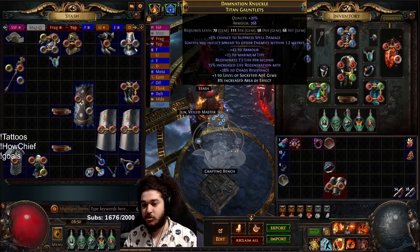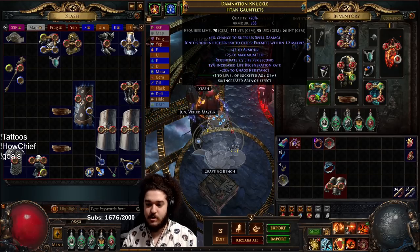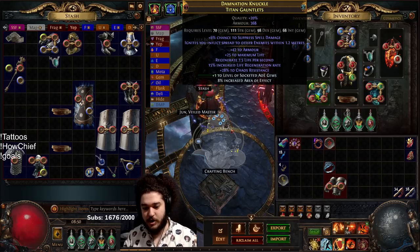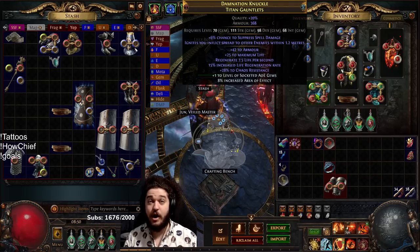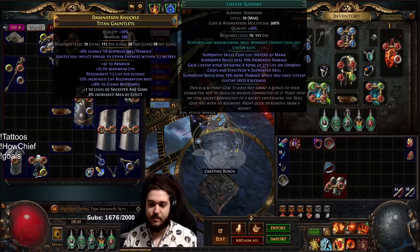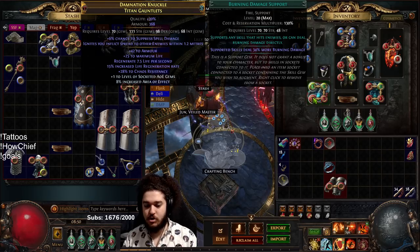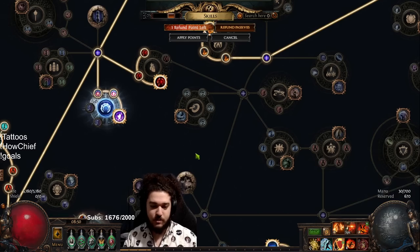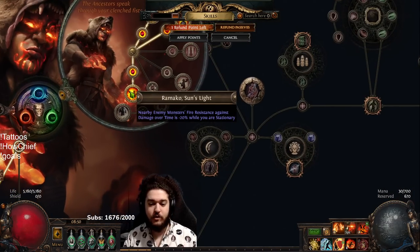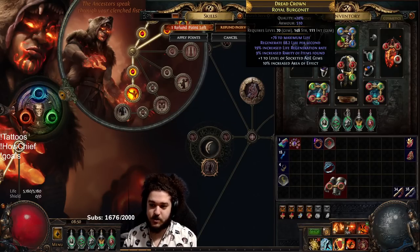Gloves are pretty nice - T3 regen, chaos res, a little bit of life. The biggest thing is the ignite spread to other enemies, which is what brings the explode together - it's a combination of the ignite explode, your explode chance, a little bit of ignite chance, and then the proliferation. Also Herald of Ash. Over here I've got Fire Trap with Trap and Mine Damage, Life Tap, and Burning Damage.